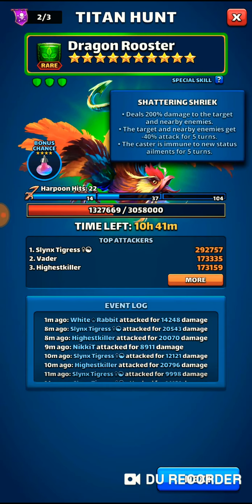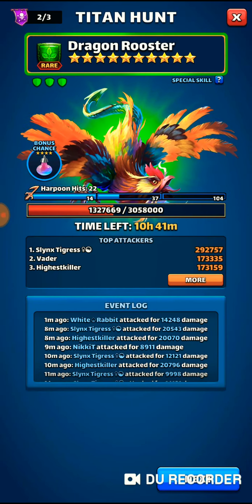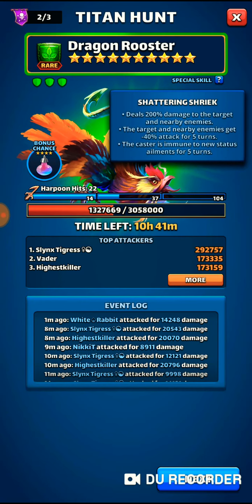Right off the bat, I can see I'm going to need some bear banners. This is not a titan where I'd want to use antidotes — I'd definitely want to use bear banners to increase my attack. If you don't have bear banners or the materials to make them, antidotes are fine, as long as you're repairing that negative attack so you can get the most out of your titan damage.